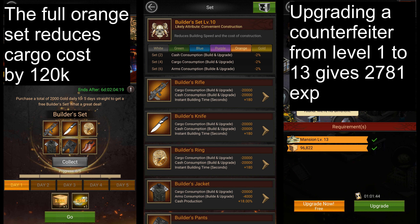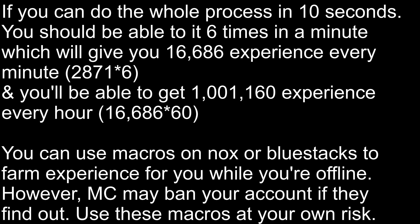Doing so will give you a total of 2,781 experience. You can then demolish the counterfetter and rebuild it to level 13 to gain more experience. You can repeat this process as many times as you want to gain a ton of experience. If we assume that the whole process of building and demolishing a counterfetter takes 10 seconds, then doing this for an hour should give you a little more than 1 million experience. Keep in mind that all this experience does not cost any resources or speed ups, though it does take a lot of time.